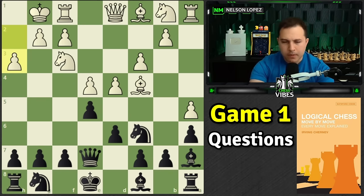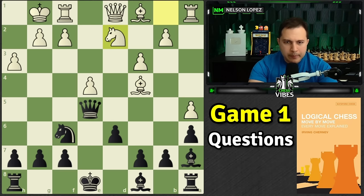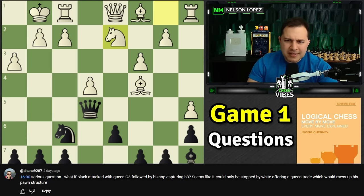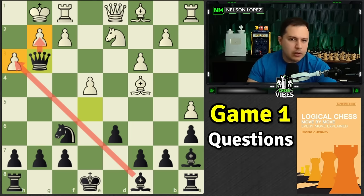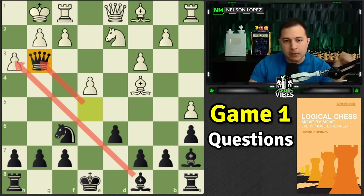The next question: we went through a critical moment in the game where black sacrificed the bishop on h3. Somebody asked — what about instead of sacrificing, why don't we just play queen to g3? Remember, we've got the bishop pinning the pawn, so the pawn can't take us. We're threatening to take and then checkmate with the queen. Why start with the bishop sacrifice? Think about whether this is a better way to attack or not.